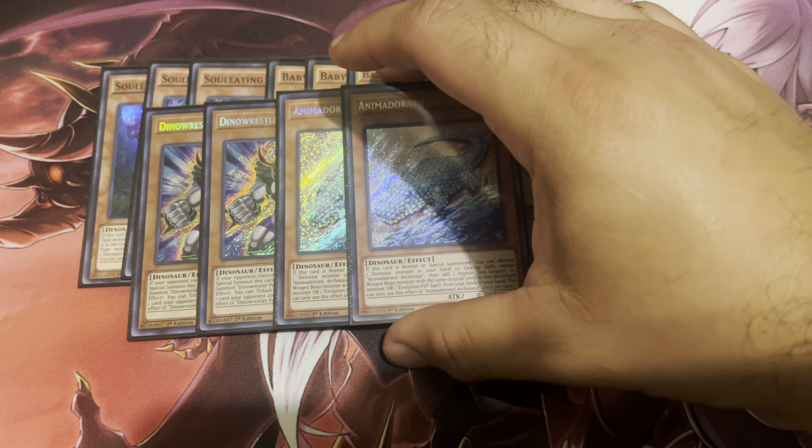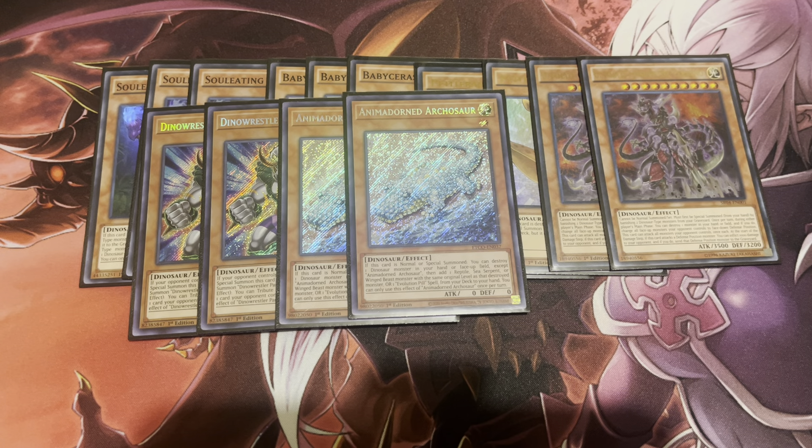Next up, two copies of Animadorned Archosaur. If it's normal or special summoned, you can pop a Dinosaur in your hand or field — great way to pop a Baby or Petite that's already in your hand. You can also search out Double Evolution Pill directly from your deck. Animadorned Archosaur is pretty good, and it is also a Level 1, which is pretty relevant — I'll get more into that later.